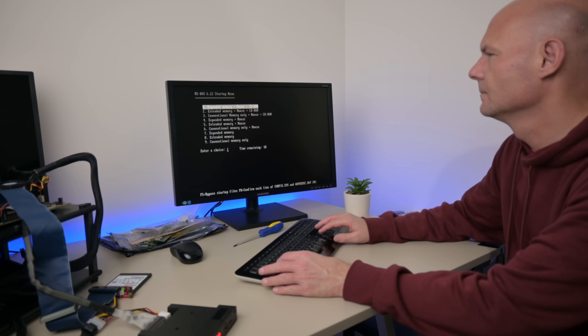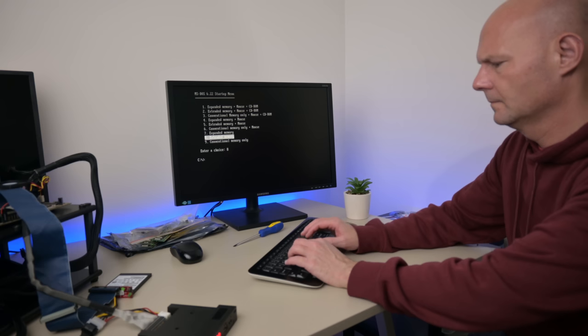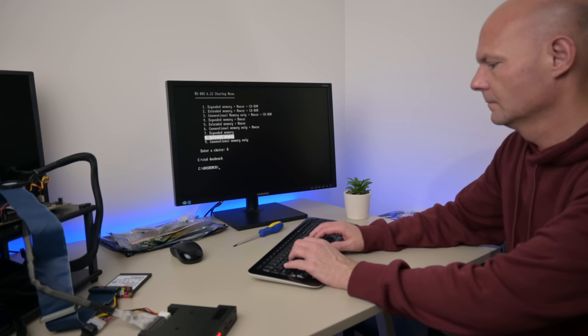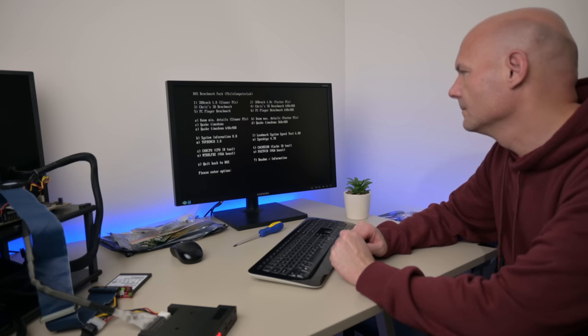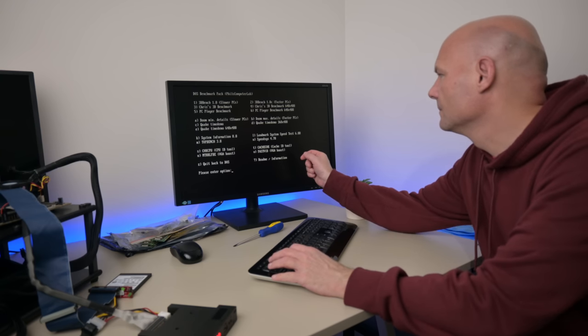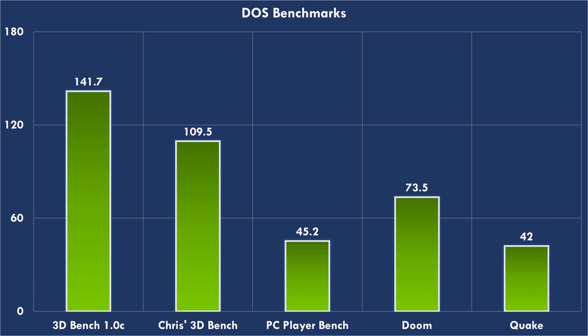Setting up the machine was straightforward using two resources from my website: the MS-DOS Starter Pack, which sets you up with a boot menu and drivers for CD-ROM and mouse, and the DOS Benchmark Pack. Here are some benchmarks: 141.7 in 3DBench, Chris's 3D Benchmark 109.5, PC Player Benchmark 45.2, Doom 73.5 FPS, and Quake 42 FPS.